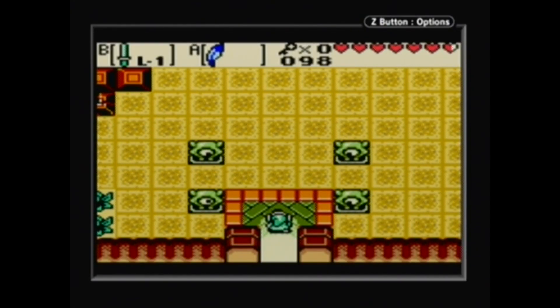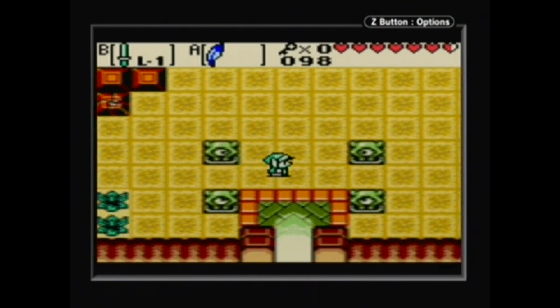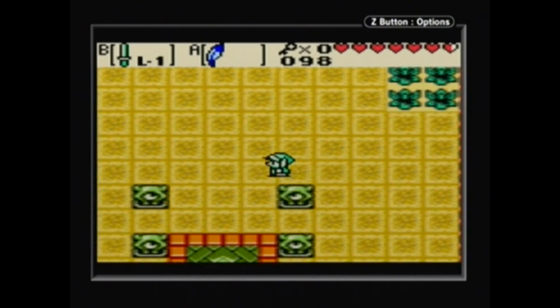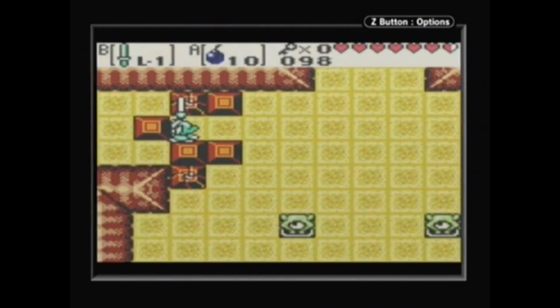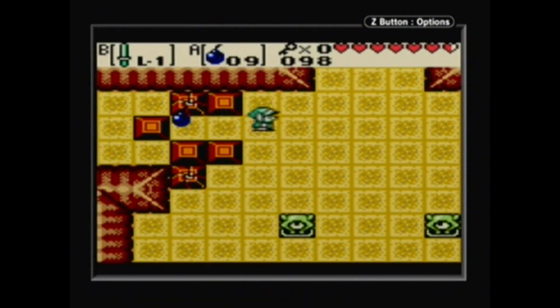Hello everyone, this is TaleSpin109, and welcome back to Let's Play the Legend of Zelda Oracle of Ages. In the last video, we reclaimed all of our items from the ToeCase on Crescent Island, and now we're in Dungeon 3, the Moonlit Grotto — a dungeon that got me oh so stuck my first time playing.